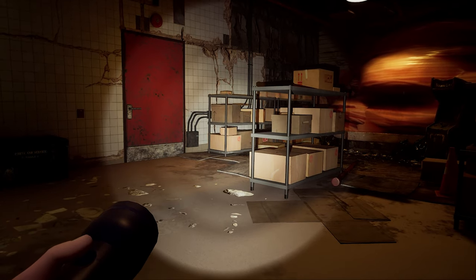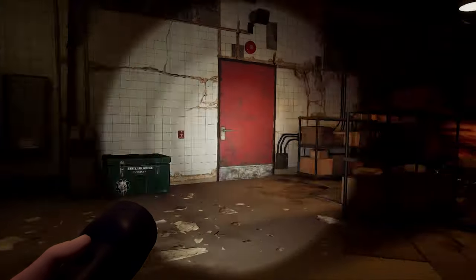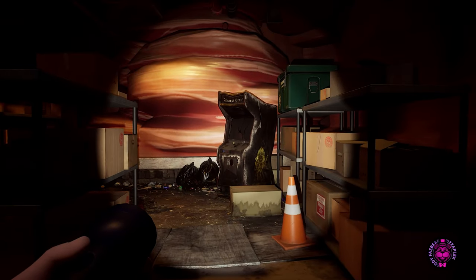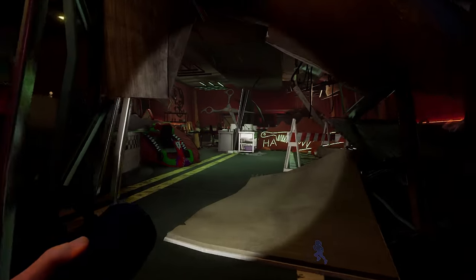Hello everyone and welcome to this Chapter 5 Ruin walkthrough for the Glamrock Beauty Station. This area will look familiar to you because this is where we played the Princess Quest game in Security Breach. Let's continue on through this door.